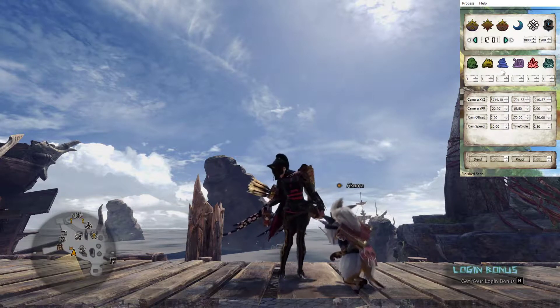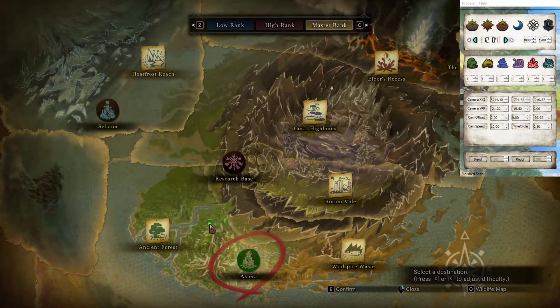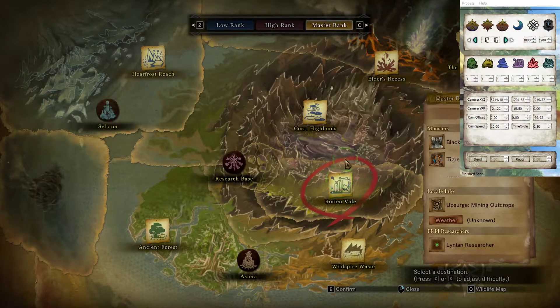The next part is the weather. What's nice about the weather is you can control it before you go to the next stage. Unfortunately, Monster Hunter World doesn't have dynamic weather, so you can't just change the weather while you're in a stage — it gets preloaded. We can see here the weather is unknown for this area, mostly because Valkana is here and it's an elder dragon. Ancient Forest right now is clear, and Wildspire Waste should be sunny as well. So let's say we want to change the Ancient Forest to rain — we go back to our UI.